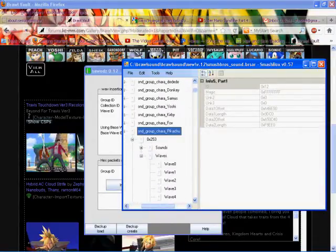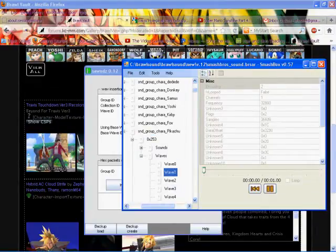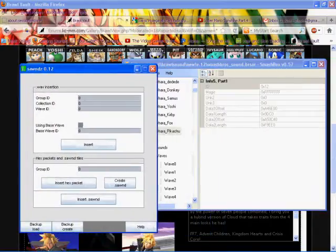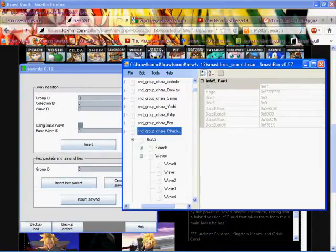These are all the WAV files. Right here it says Group ID. The Group ID is whatever this is — it says SND Group Chara Pikachu. It'd be the same for all of these — whatever the Group ID is, that's the Group ID.